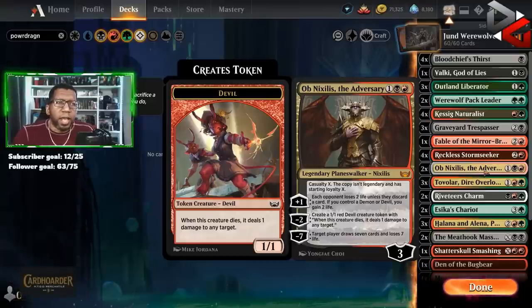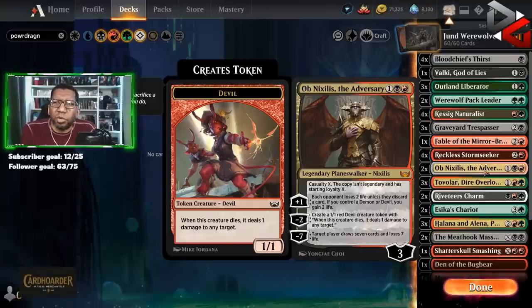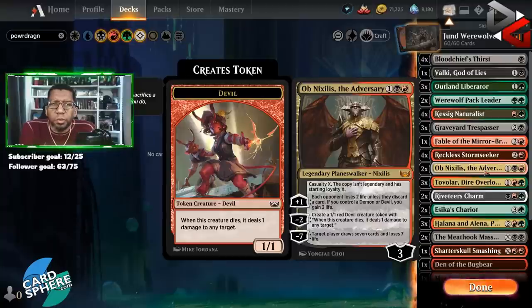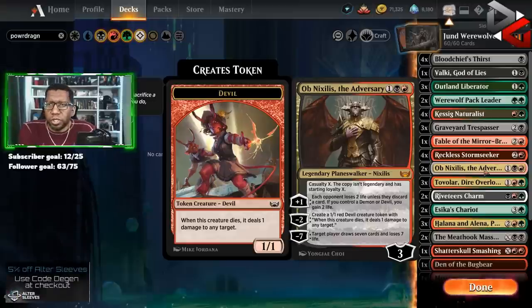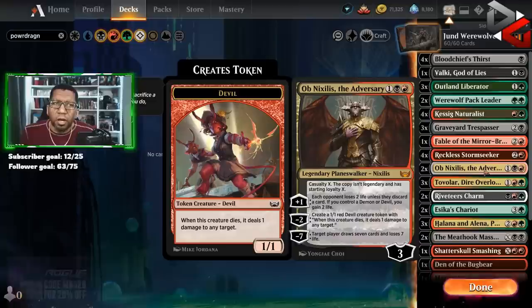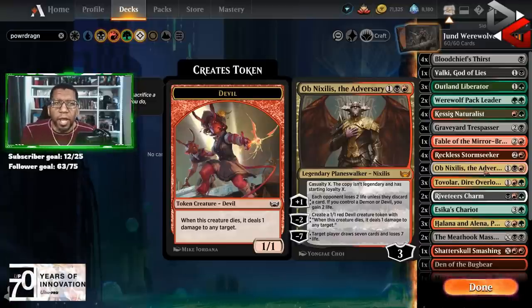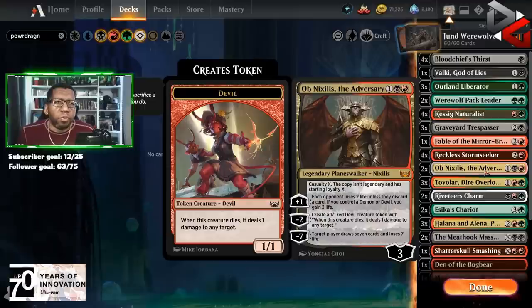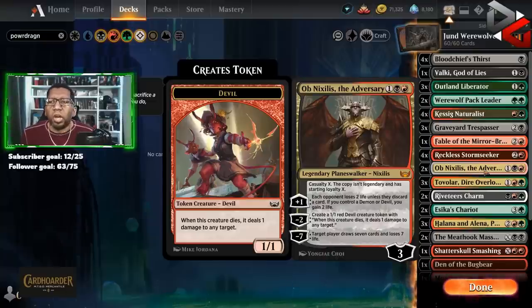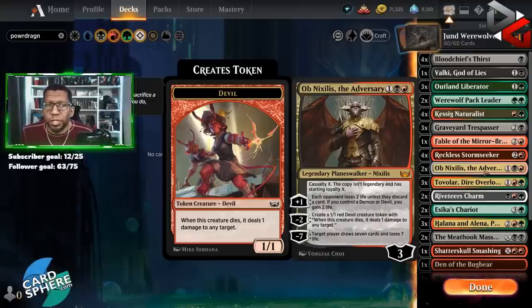We've got two Ob Nixilis, and this is for those matches that could potentially go long. If it looks like they're going to play an early sweeper, we go ahead and ditch one of our creatures to play Ob Nixilis — then you put your opponent in a position because they've got to get rid of the two Ob's or try to get rid of whatever creature you kept to attack with. It's good if you go turn two creature, turn three Tovalar, turn four Ob Nixilis — sac your two-mana thing and cause tough decisions.